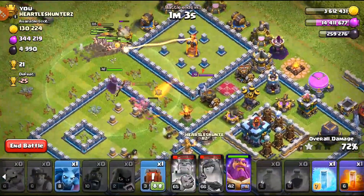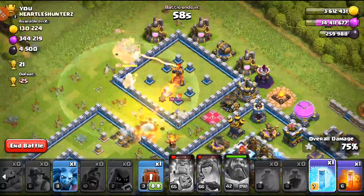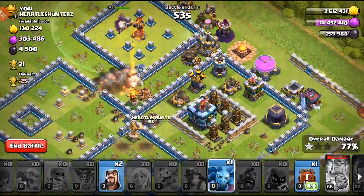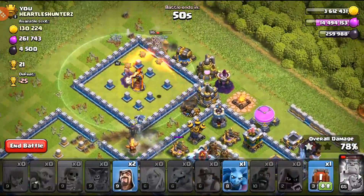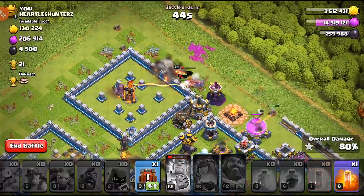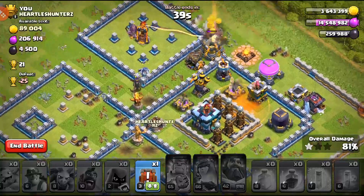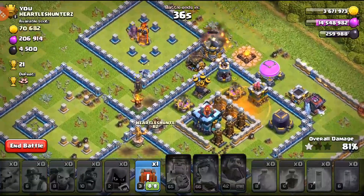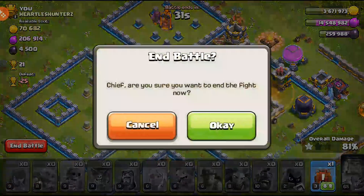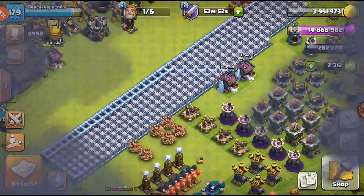The Queen is inside the base but she's definitely not going to reach this Town Hall. We're going to miss the Town Hall, sadly. I'll use the Warden's ability just to save the Queen a little bit of health, but it won't do too much. If we had gotten the Queen into the Town Hall it would have been very different. I'll drop that freeze — actually we don't need it. We already failed this one. Not the best attacks, especially for hybrid, but we'll take the loot nonetheless.